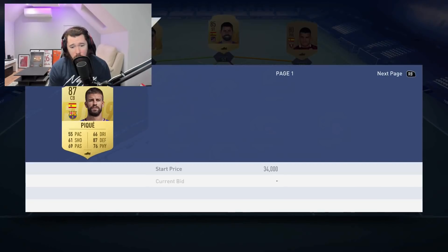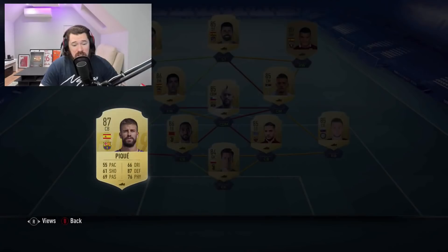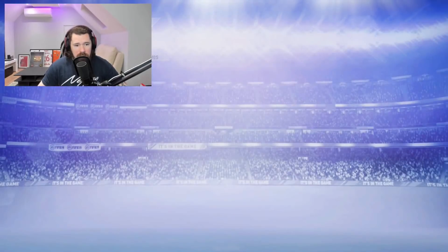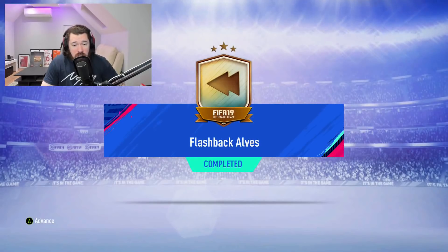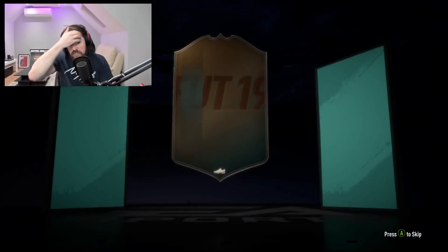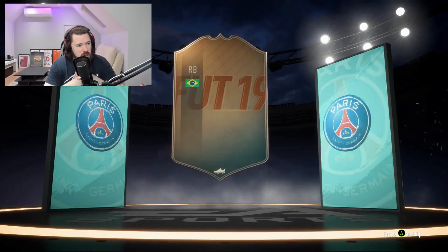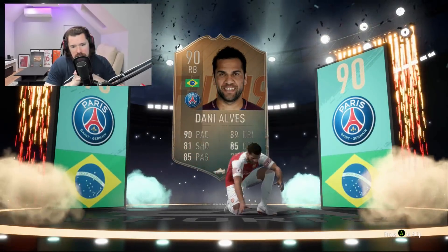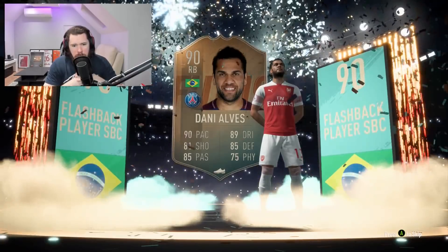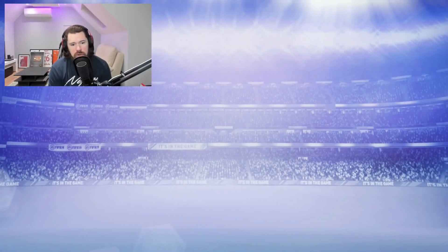Pique is probably going to go way high in price right now — already up to 30k — so I'm going to sell mine. We're going to turn that in and get ourselves the Prime Gold Players Pack, and more importantly, we're going to get ourselves this Dani Alves. I'm currently using inform Lala at right back — not anymore. Dani Alves walking out! Sensational. I wish EA would do more of this more often.